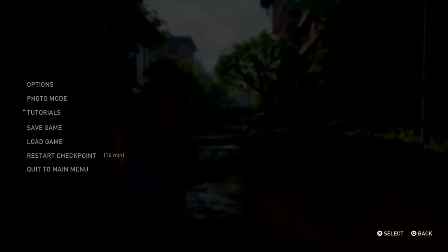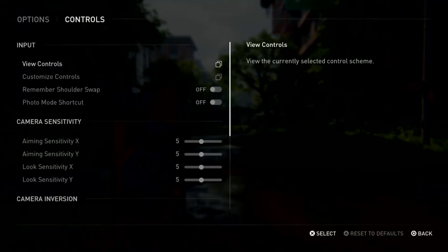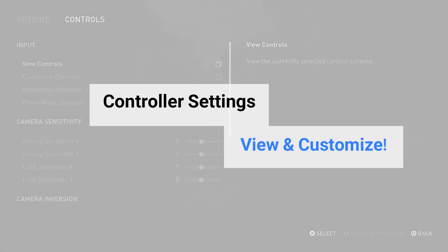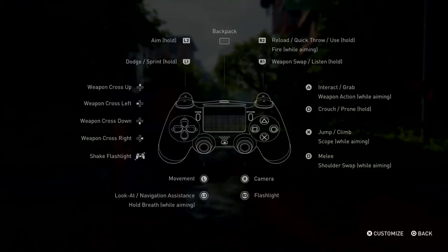Select Controls from the Options menu. You will see four options here under Input: View Controls, Customize Controls, Remember Shoulder Swap, and Photo Mode Shortcut. Let's go to View Controls first. It says 'view currently selected control schemes,' meaning it will show you whatever you're currently using.